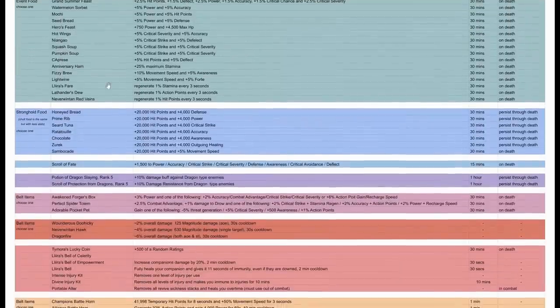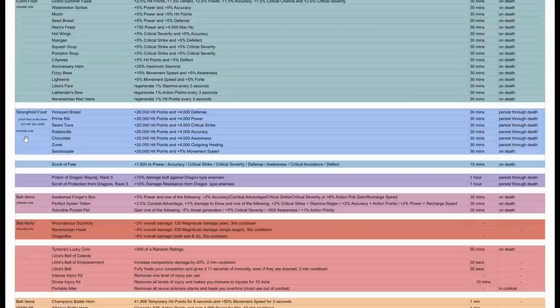Then there's stronghold food, which recently got improved. You now have each different type giving 20,000 hit points and 4,000 of a specific statistic. The Sambucade is unique — instead of 4,000 of a stat, it gives 5% movement speed, though oddly that 5% movement speed expires when you die.